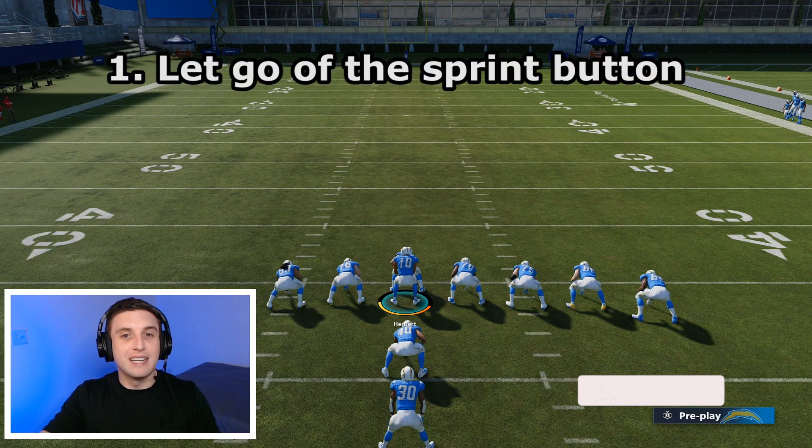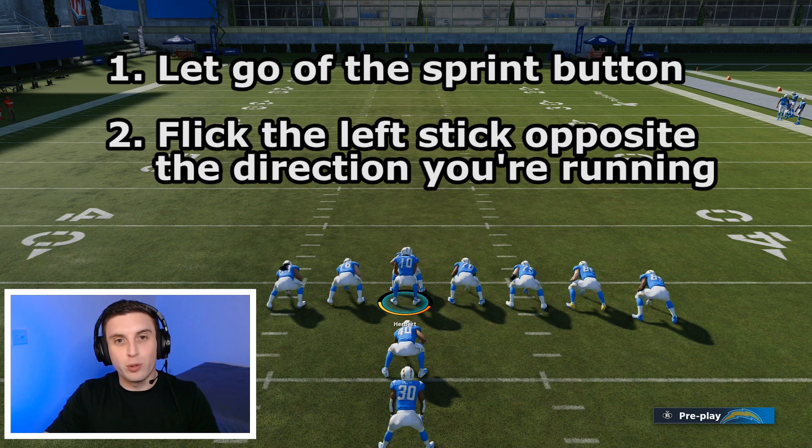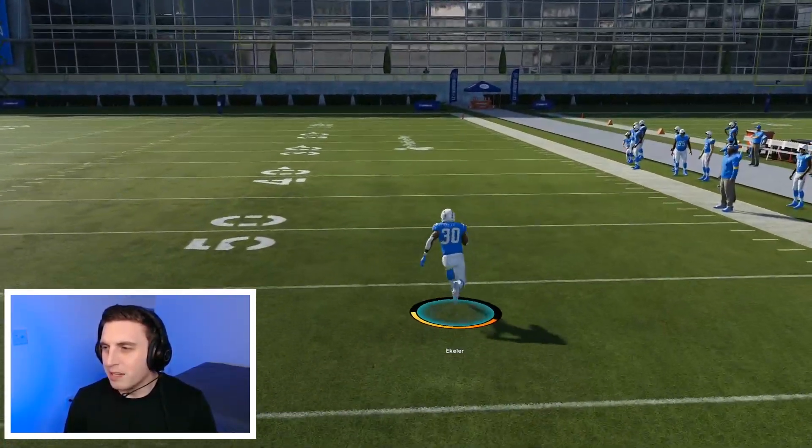Here are the three steps you need to do in order to execute a successful stop and go. Step one is going to be take your finger completely off the sprint button. Step two is going to be to flick your left joystick in the direction opposite that you're running — so if you're running forward, you're going to flick the joystick back. And step three is to hold down the sprint button again and push your left joystick in the direction that you're running.